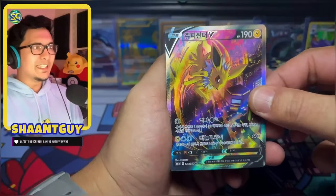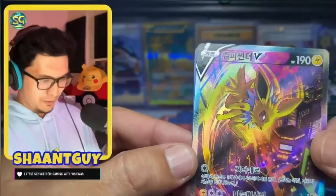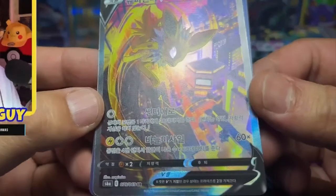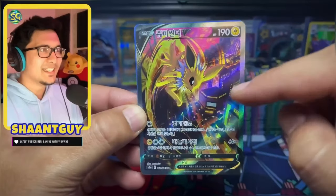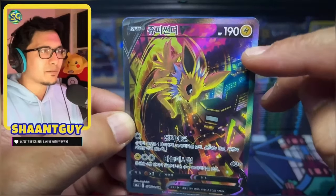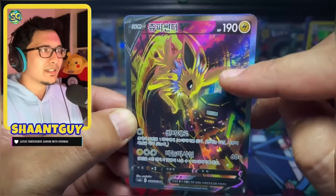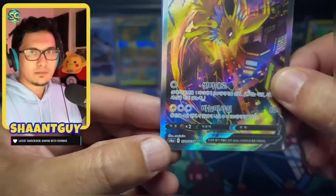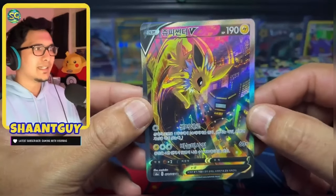And we get the Jolteon V alt art. What is that Jolteon doing? That texture is ridiculous. It's even got a little bit of the fish eye effect where the buildings are not really straight — man, that's pretty cool. Who's the illustrator here? Nagi Miso. Well done, sir. That is a beautiful looking card.